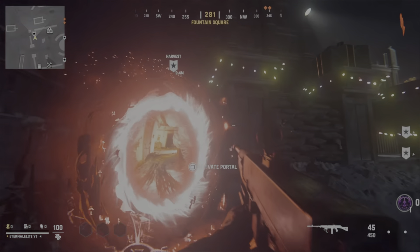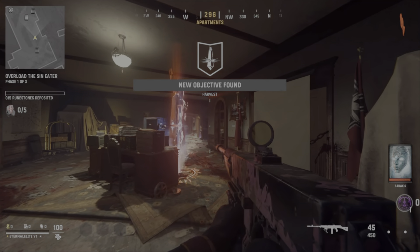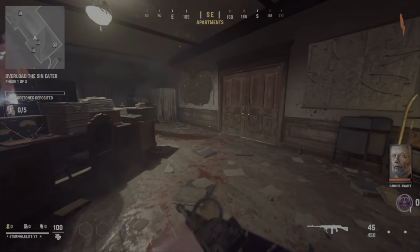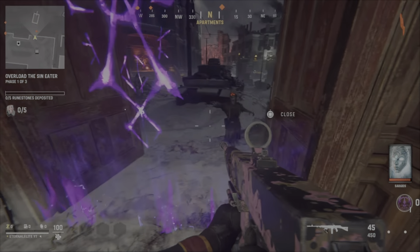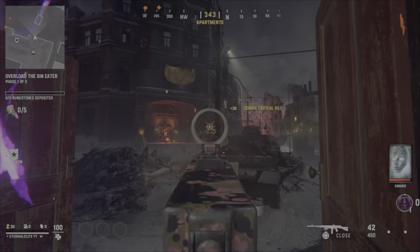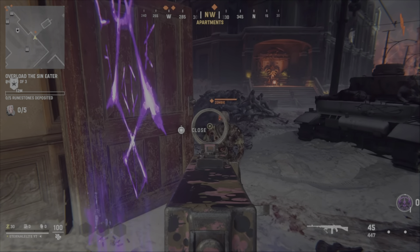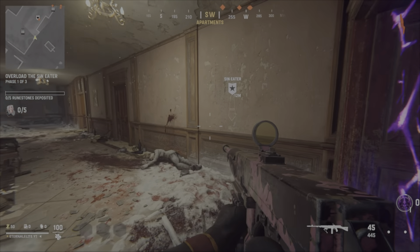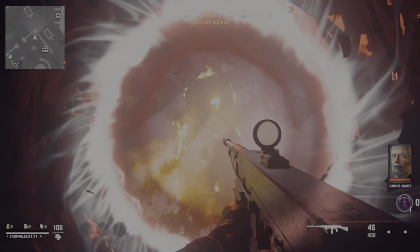The next glitch uses the Apartment map — it should say 'Harvest.' Hold square and go through the portal. Once you're in, follow where I go: turn around and go through these doors. This is where the glitch happens. It's only round one so zombies move slow. Open the door and stand right in front of it — all the zombies will pile up right here in the hallway. Make sure you kill the hallway zombies or they'll start chucking at you.